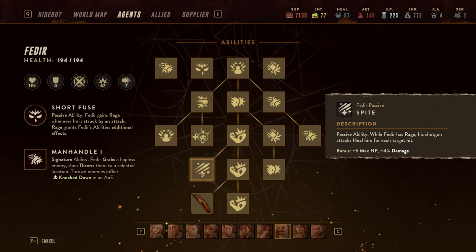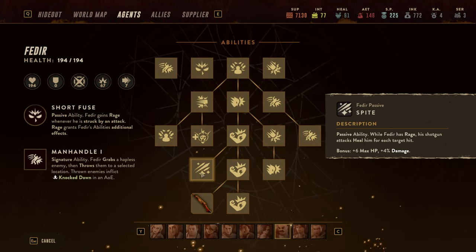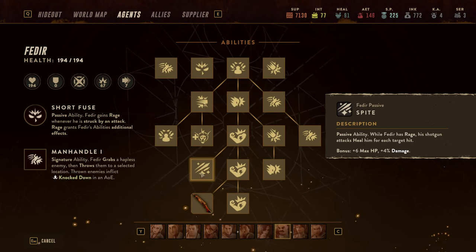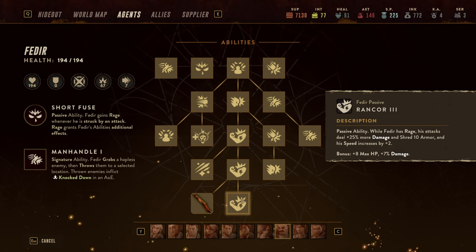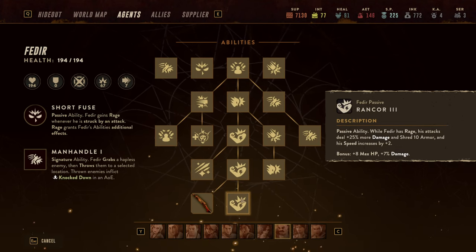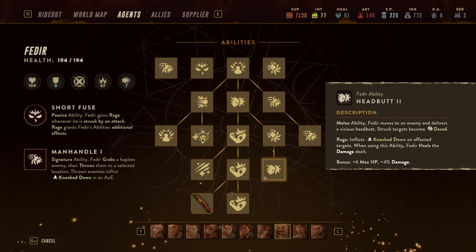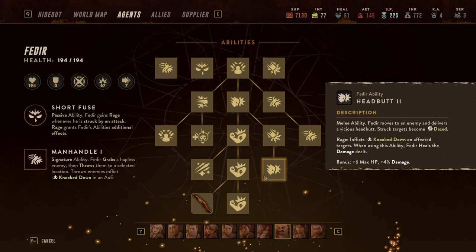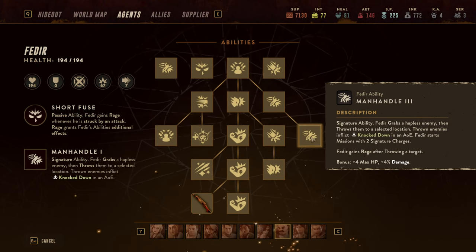While Fedir has Rage, Shotgun attacks heal him for each target hit, and that really makes him an incredibly tanky character. The moment he gains Rage he not only reduces stress from every hit but also gets 25% more damage, armor shred, speed increase, and healing both from his Shotgun and his Headbutt.